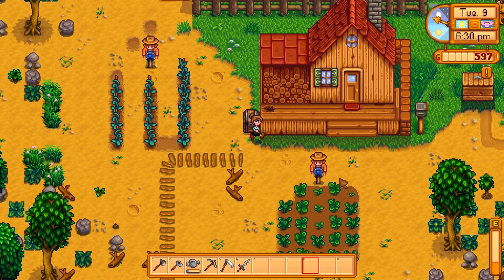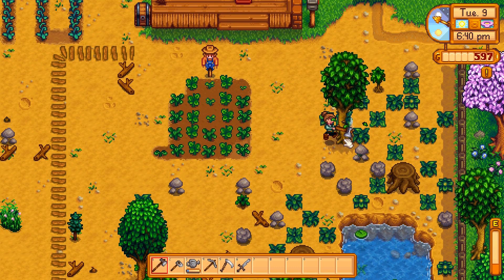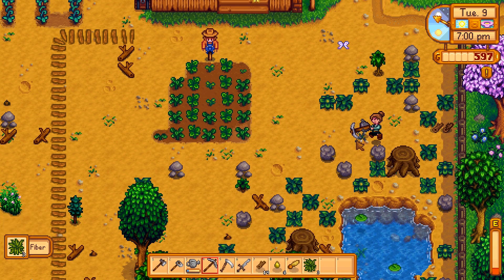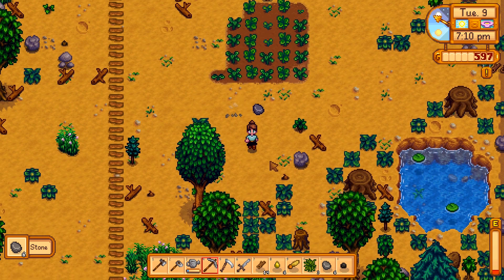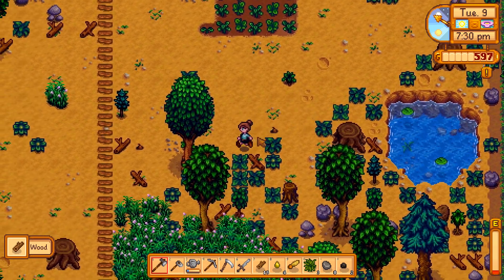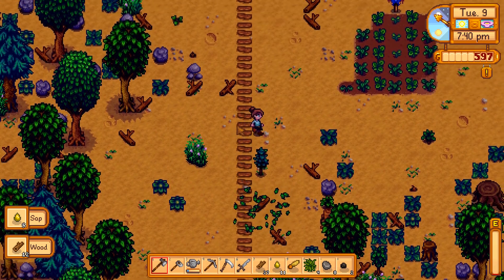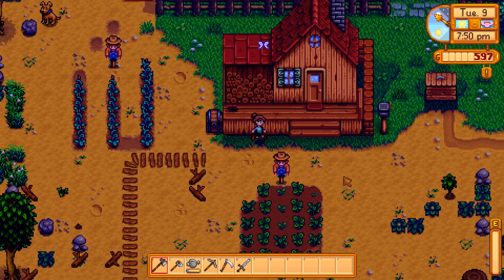Oh, a backpack! Let's use up the energy we've got on a tree and some stone, because we need 200 tree logs for the community center and 300 tree logs for the bridge on the beach. We also need 99 stone for the community center, and stone for the furnace as well. Starting to feel exhausted — let's put those away and hit the bed.